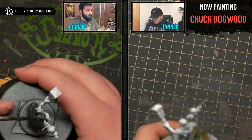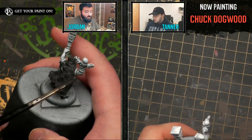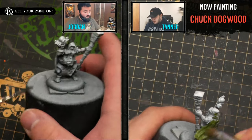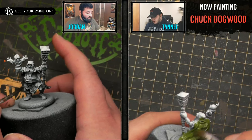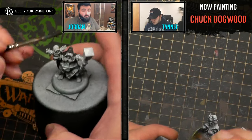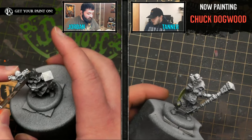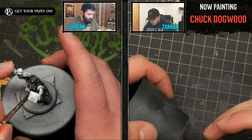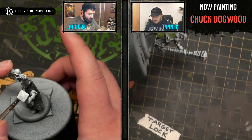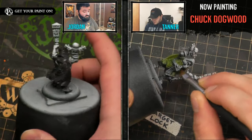Chuck Dogwood is a Riot Quest character. But before the lore — let's talk about what colors we're using. This is Great Coat Gray with a little bit of Thamar Black in it. I'm going to highlight it back up with Great Coat Gray and then a little bit of Trollblood Highlight mixed in — for his hood and cloak, going for a gray or dark color. And the doctor is using Ordic Olive mixed with a bit of Iosan Green, which is an absolute favorite green.